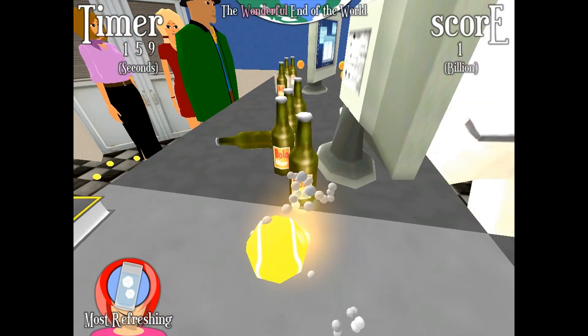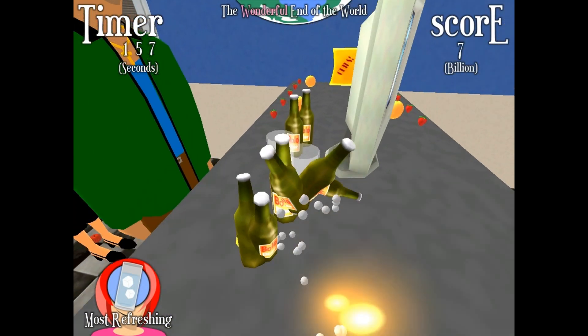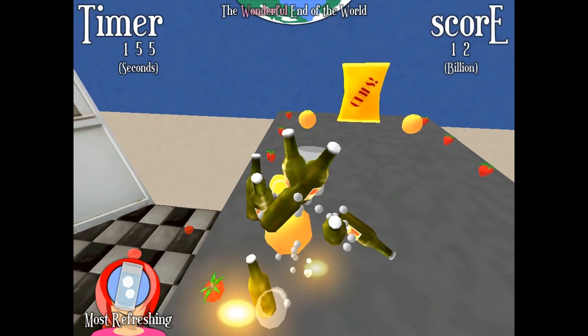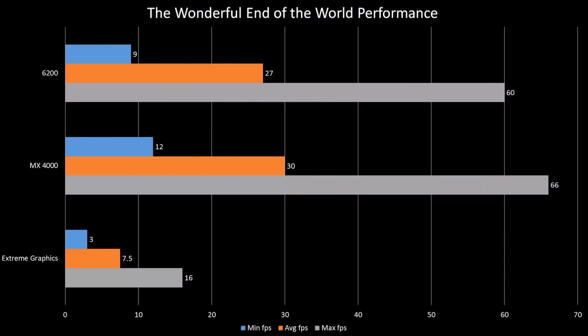Next is a bit of an oddity from one of my favorite indie developers: the wonderful End of the World. This game has no settings and only runs at 1024x768, so I chose the most demanding level, Cafe Internets, for the bench. For some reason, the MX4000 did better than the 6200 in this game — I would guess that's either due to the way I played in the 6200 run, or perhaps the older driver powering the MX4000 has less CPU overhead. In any case, the experience isn't great on any of these cards.